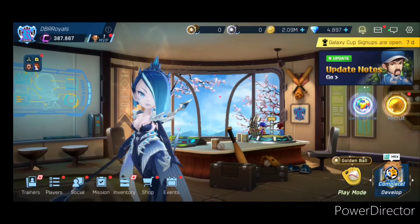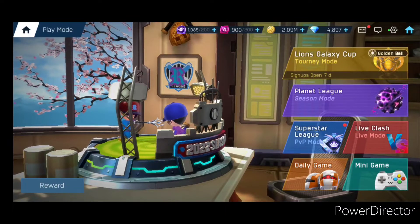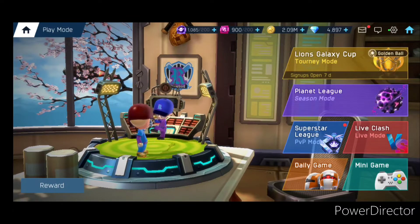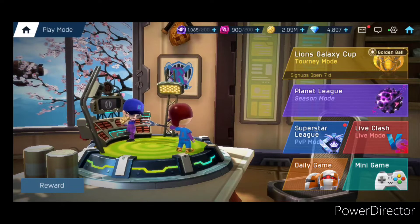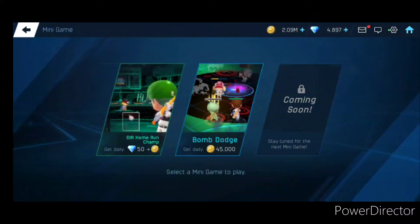Once you do that, you can start playing the game. You have what you call Play Mode, and in there are different types: Planet League, Superstar League, Clash, Live Clash, Daily Game, Mini Game. And let's start from the very top.